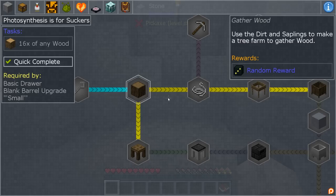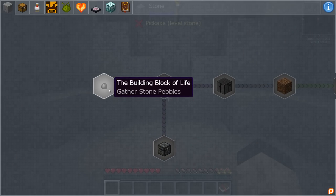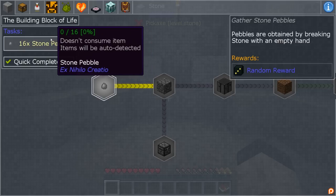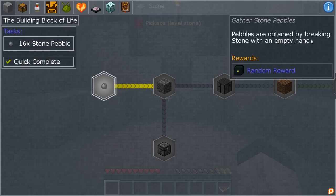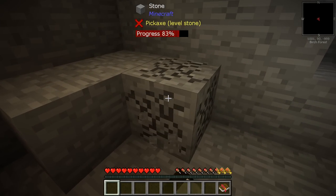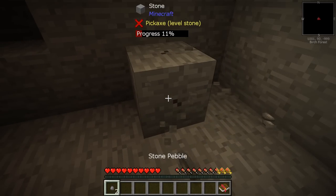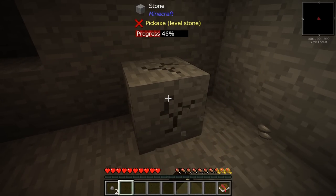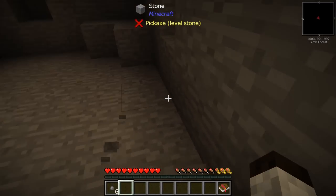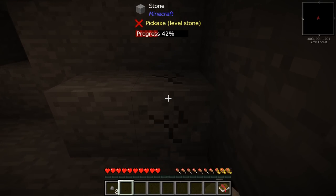The first quest we have to do is called 'Building the Blocks of Life' — gather 16 pebbles. Pebbles are obtained by breaking stone with an empty hand. So we just do this, we need to get 16 of them. This is pretty quick. We're going to go through a lot of these quests starting up. There we go, we have six already.